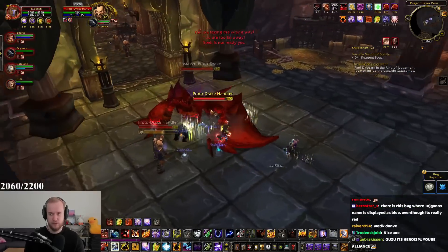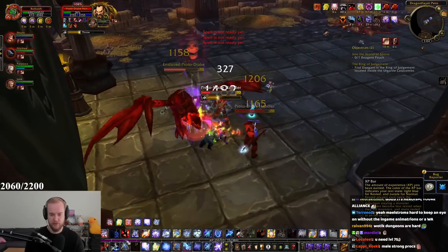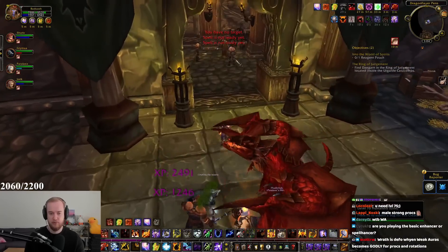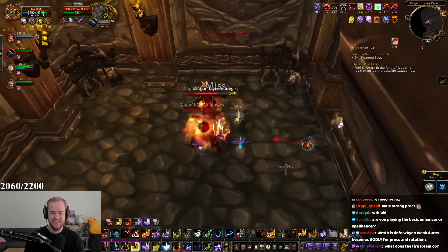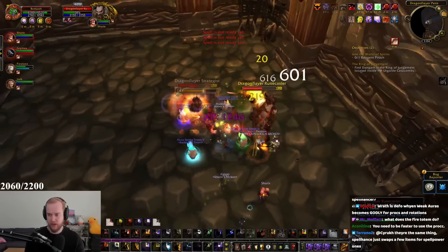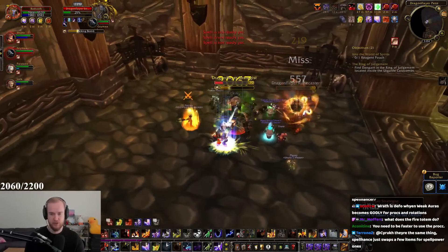For AoE, put down totems, Storm Strike everything, chain lightning, then Fire Nova. Fire Nova isn't really a totem anymore — it basically just makes your currently active fire totem explode, like a little explosion, which is pretty cool.